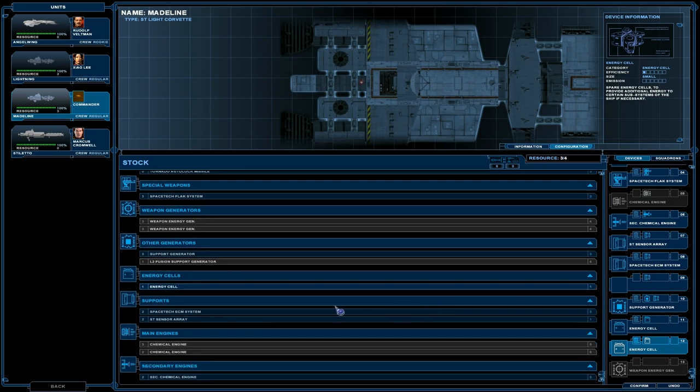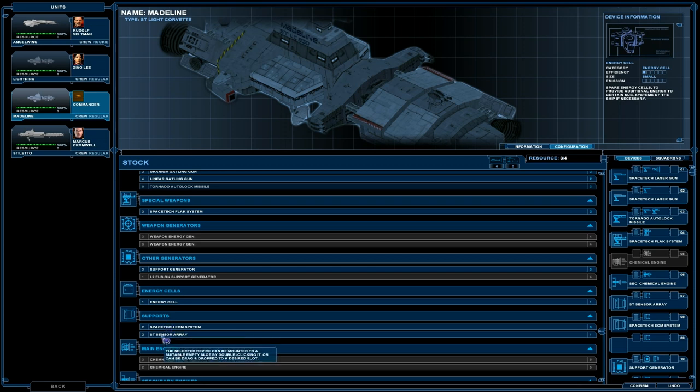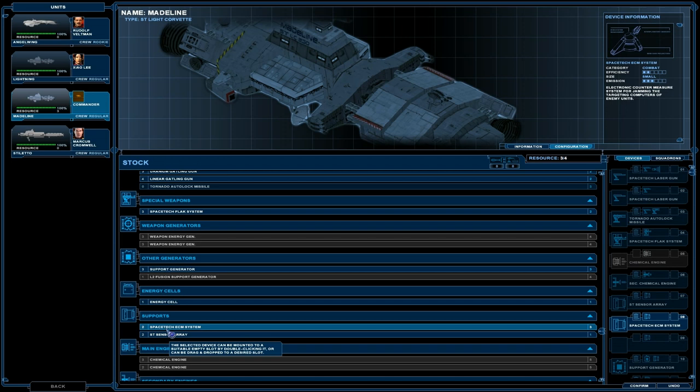I could add a battery there. What else did I miss? Support — have I got a support generator that I could add? It's already got an ECM in sensor array.